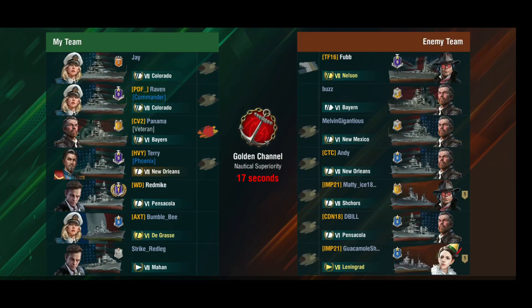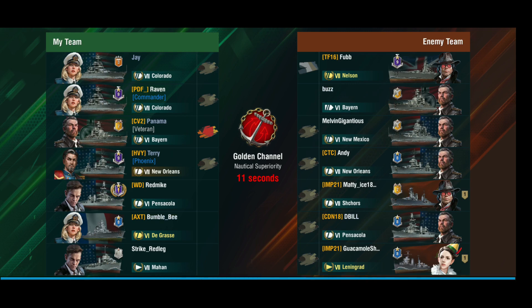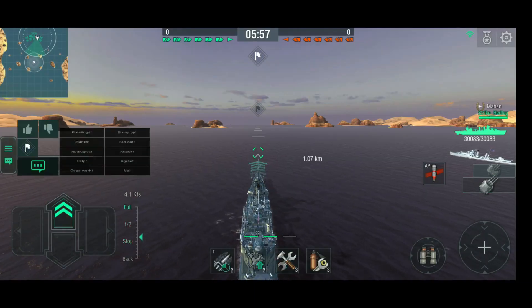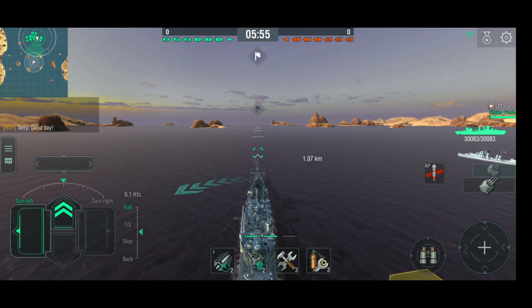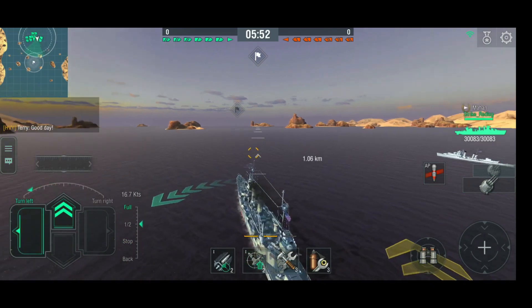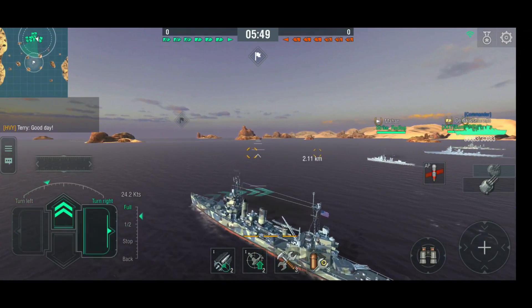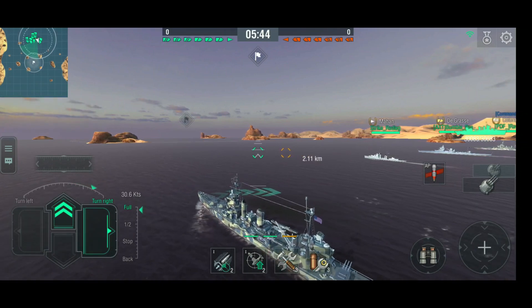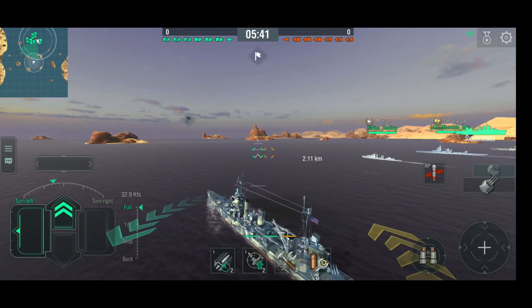Okay, random battle, full deck - we're top tier. We've got a Nelson, Bayern, New Mexico, three cruisers, one destroyer - and it's a Leningrad. No long-range torps at least not from the destroyer, and we're playing Golden Channel. Where are we going? Let's go left. We have slow turret rotation so we want to pre-aim. The turning - the rudder shift could be a little bit better still.